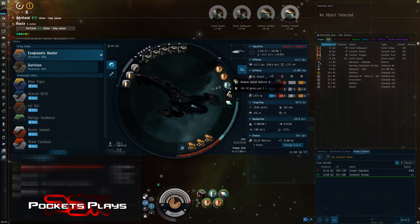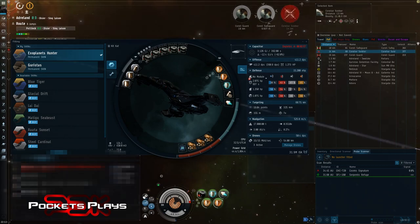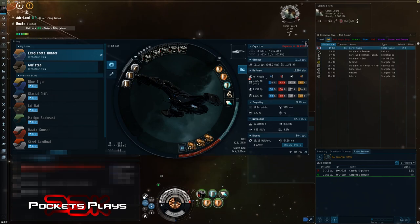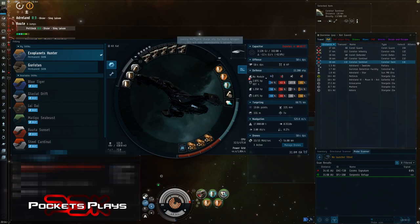You can meta the shield booster down if you need to, especially in these first sites, to make some ISK until you can afford to run the escalation. I also have a tech two medium capacitor battery — you can meta this down as well. You might have to make some concessions in DPS or range if you want a little more capacitor to be safe. When running my repper I have almost three minutes worth of capacitor. I have just a monopropellant afterburner because it uses less capacitor.